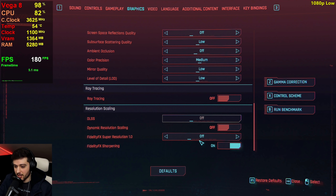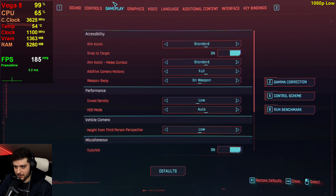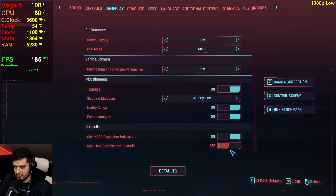Low textures as well, because only 2GB of VRAM is allocated for this APU. Starting off with no FSR, but we're going to enable it in just a little bit. Over on the Gameplay tab, these are the settings. Let's go!